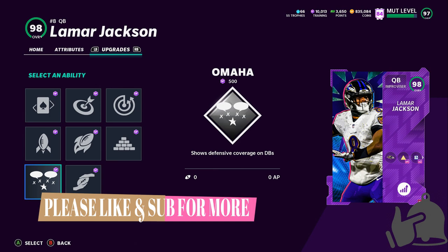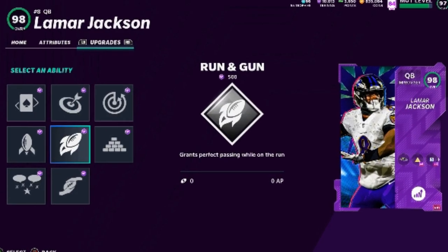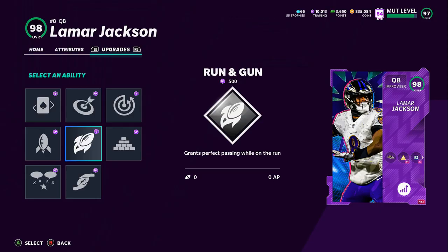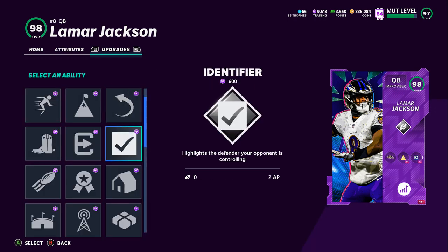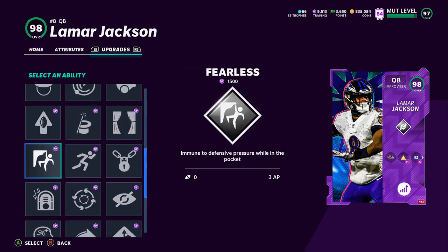As far as my superstars and X-Factor abilities, I like to go bazooka, but with 99 throw power I don't really feel like that's 100% necessary. Maybe I'll use that down the line. But for now I went with run and gun, because ultimately I plan on running around and just want to be throwing lasers and dots all over the field. One of the most important ones, at least to me, is definitely going to be fearless.